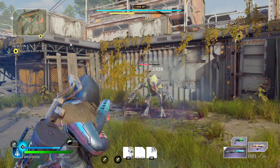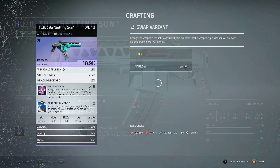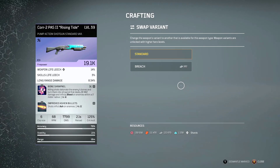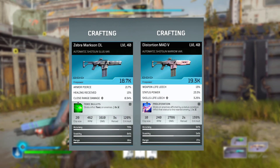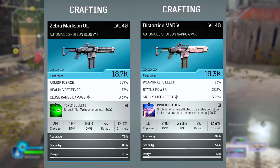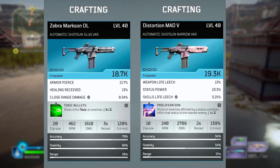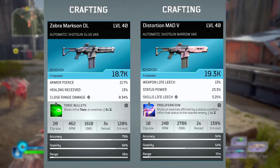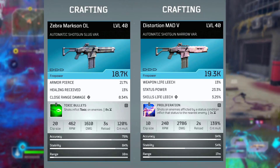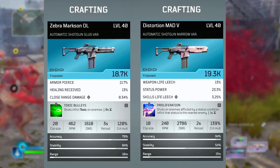Let's look at shotguns and some of their variants. We have pump action and automatic shotguns. Automatic shotguns alone have two variants: slug and narrow. Pump action comes as a standard variant and a bridge variant — one shoots faster than the other. A side-by-side comparison on screen shows that the slug variant has 20 rounds in the magazine, 462 rounds per minute, 3 seconds reload, and a 120% crit multiplier. The narrow variant has 10 in the magazine, 240 rounds per minute, 2 seconds reload, and a 139% crit multiplier.